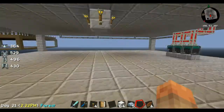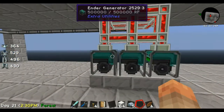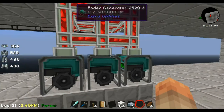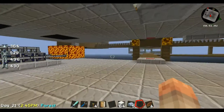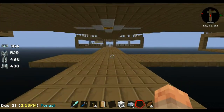I went ahead and redid my lava thing — the only reason I did is because I just wanted the extra power. With my generators, I mean with a stack of ender pearls I can get hours and hours of power. But I went ahead and done it anyway — better to have it and not need it.